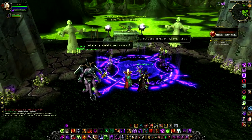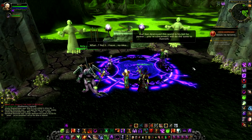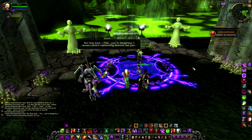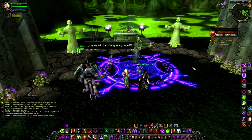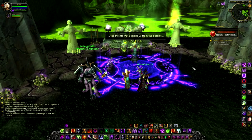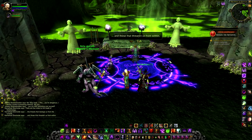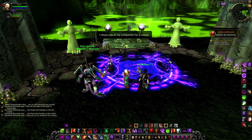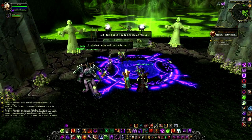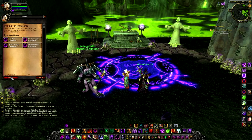'What is it that you wish to show me? I've seen the fear in your eyes, Jubeka.' 'Gul'dan destroyed this world in his bid for power — you're concerned I will do the same to Azeroth?' 'You toy with becoming one yourself. There are two sides to the blade of demonology — the threats that besiege us from the outside, and those that threaten us from within.' 'I chose you as my companion for a reason.' 'What depraved reason is that?' 'If I fail, I need you to banish me forever.' We hand this quest in — we've completed the outdoor section of the warlock questline.